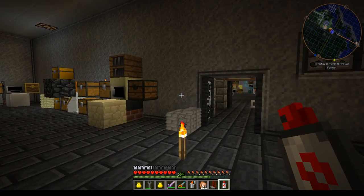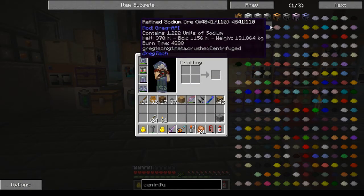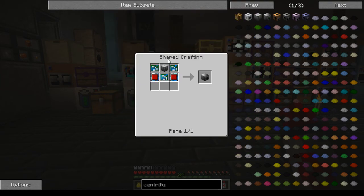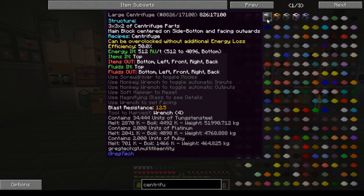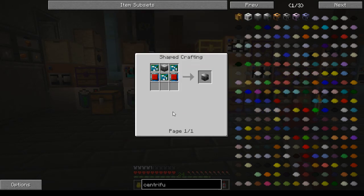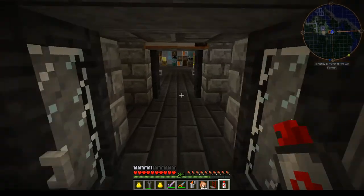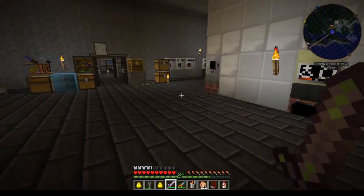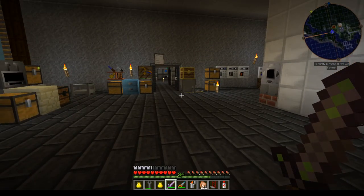One last thing regarding the large centrifuge: it has a 50% efficiency on it, but there's no overclocking energy loss — so whatever the recipe is, that's what it's going to take, it's just going to be 50% loss for everything. And it goes from 512 to 4096 EU per tick.